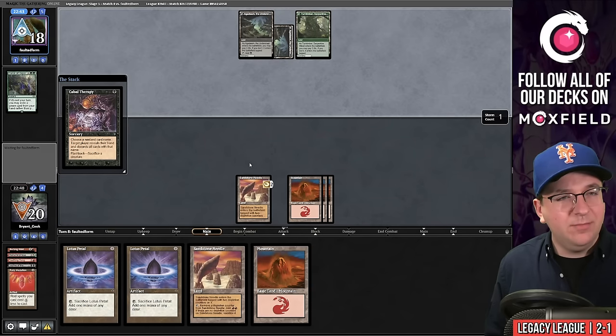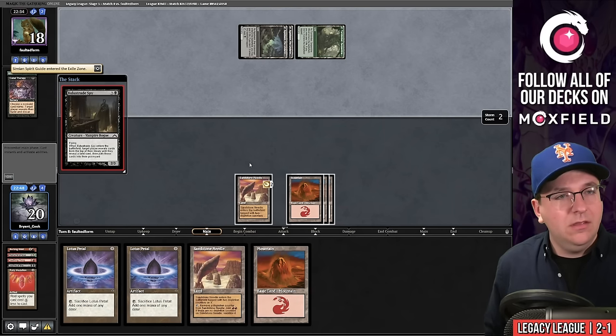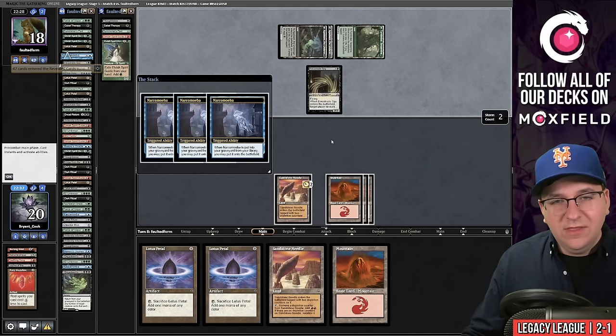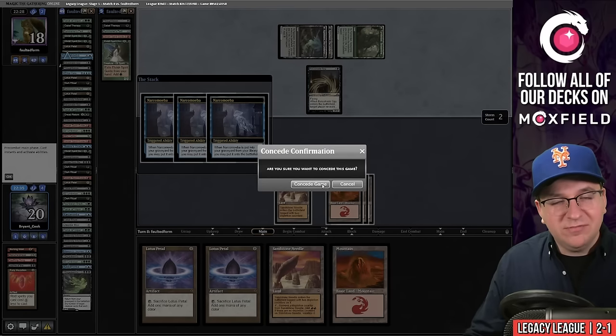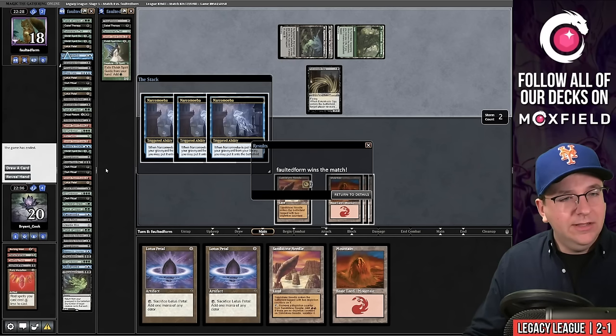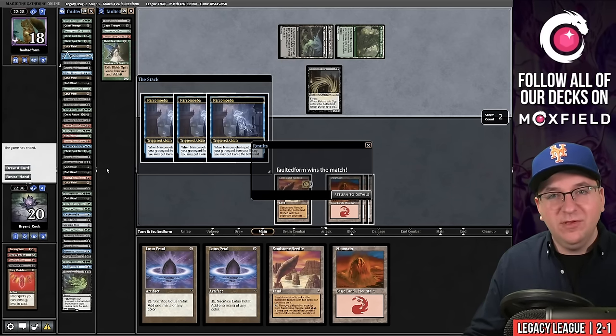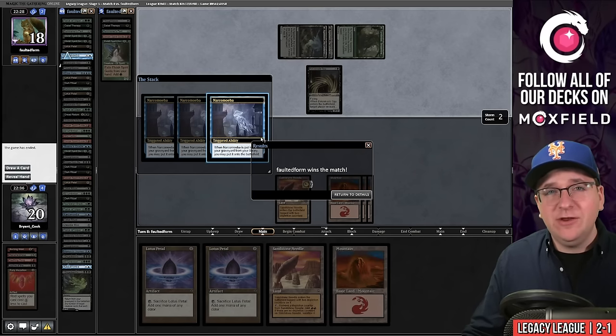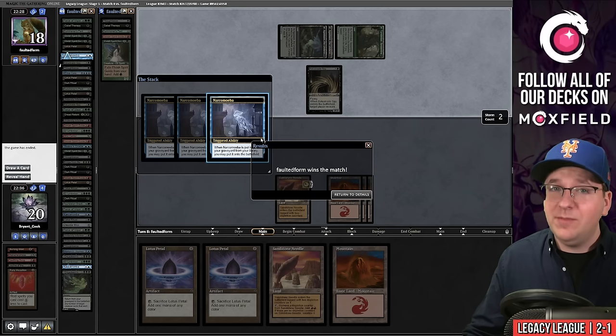They cast a second Cabal Therapy naming Surgical Extraction and then play Spy. Then Thassa's Oracle and Dread Return — they got it. Sometimes bad matchups exist. We're facing a very skilled player and weren't expecting to face Oops All Spells. We're 2–2 now. Let's finish the final match and hopefully get a positive record.